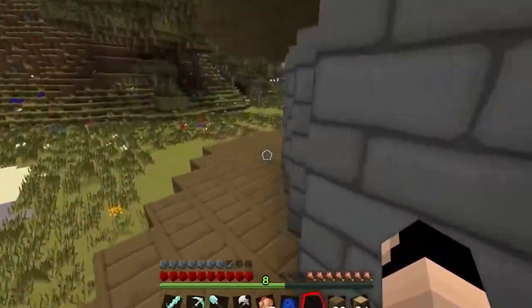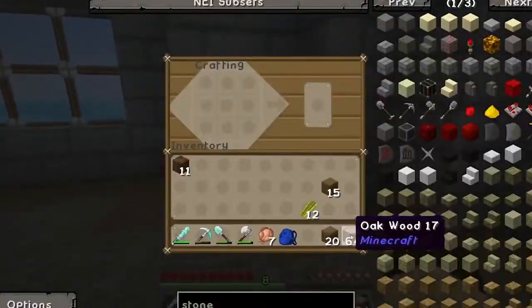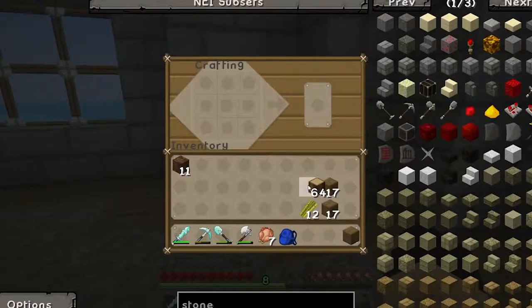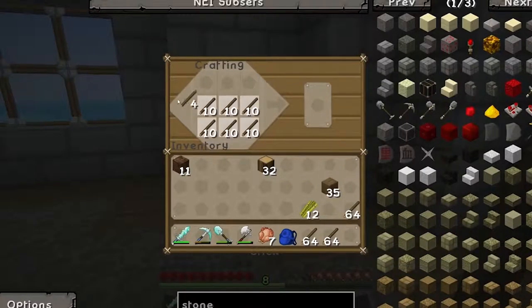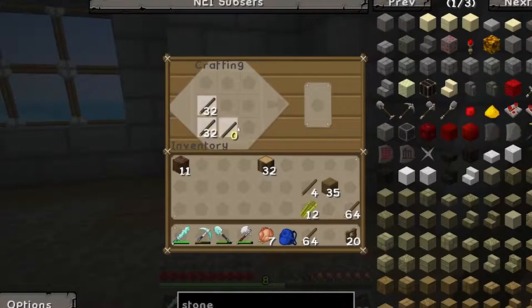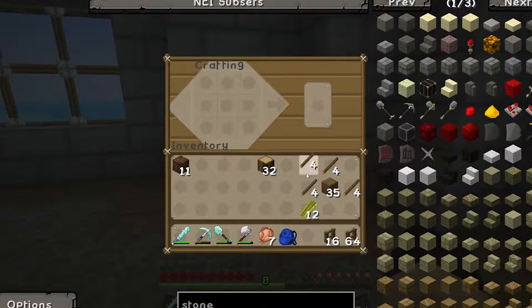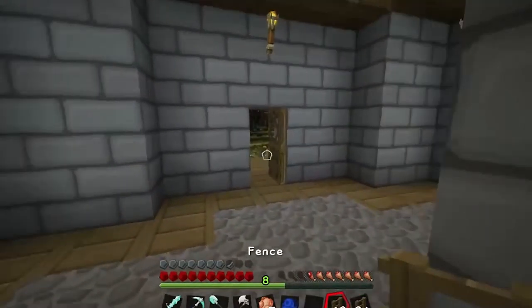So let's go ahead and make some fences for it. Let's go inside — we're going to need more wood. Let's turn half of this oak wood into planks and now let's turn two stacks of planks into sticks, and we'll use all of these sticks to make fences. I'm hoping this will be enough fences, because I don't want to have to go and get more oak wood.